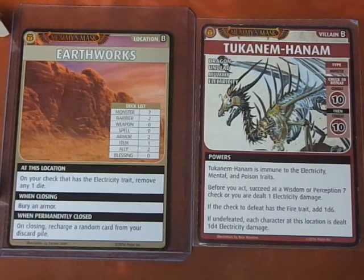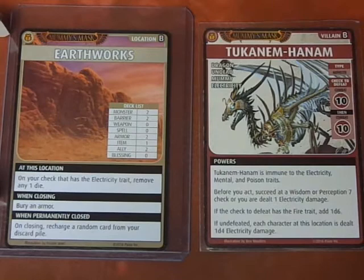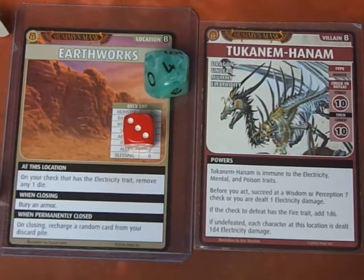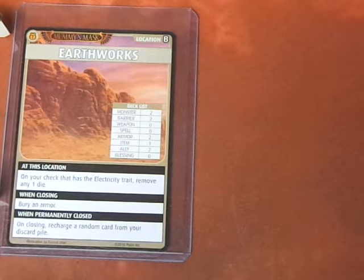Now for the second check we use the Explorer's Staff — Strength Melee skill plus 1d6, discarding the card to add another D6 which we lose due to the Earthworks. So it's Strength D10 and Melee D6, adding 2 to the roll. We rolled a total of 9, failing by 1. We take 1 point of damage and lose the Crowbar. That really, really sucked because the villain goes back into the deck and we lost all our weapons and our Cure spell.